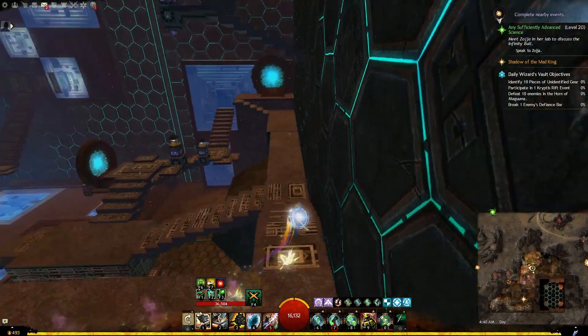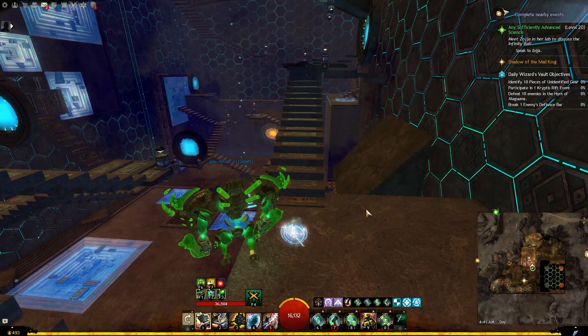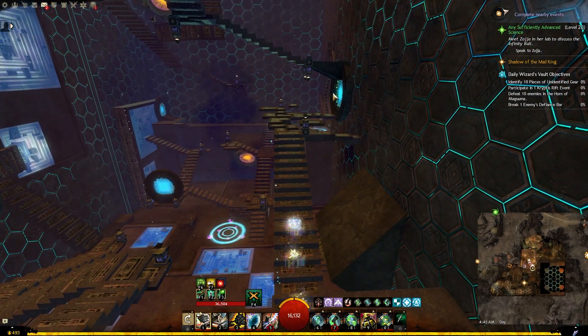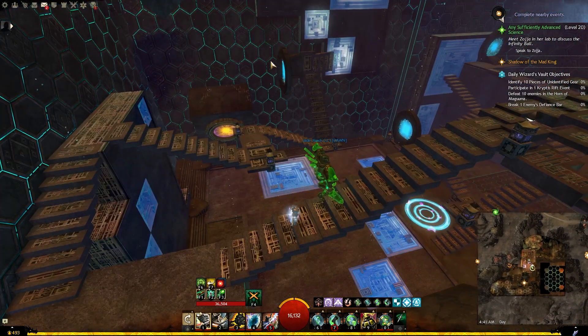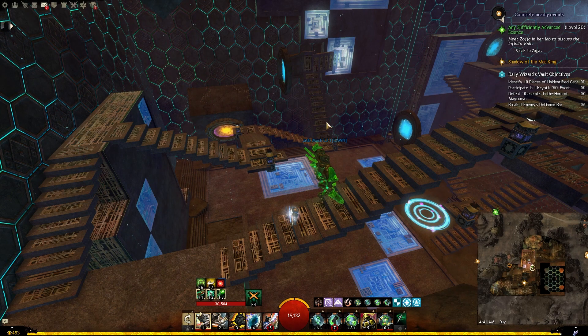So now let's test this portal together. It took me to this place and I can see there are two portals I can go to. I can go up the stairs and there is one portal here, and there is another portal on the side here you can also go through. Again, you will have to test it because it constantly changes.